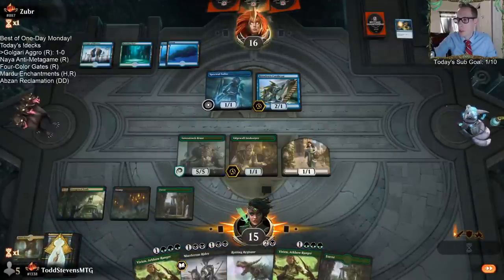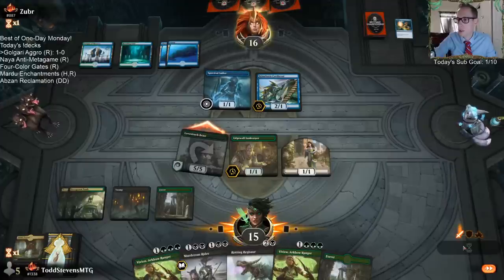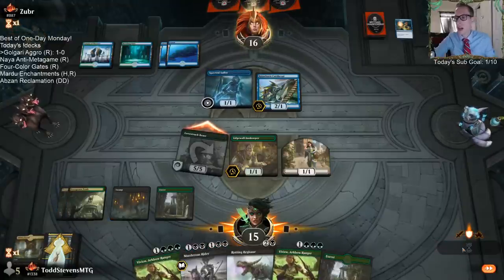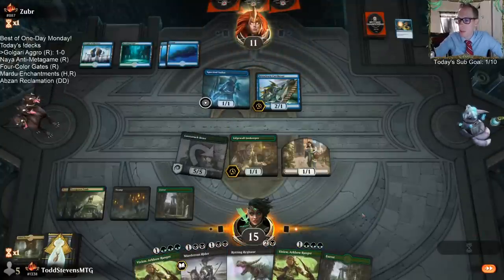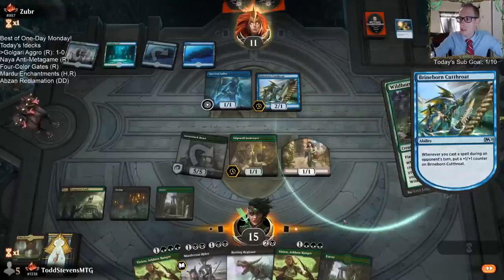We don't really have to act right now with Lovestruck Beast in play, being able to attack the opponent for five. I don't need to just play into an easy Frilled Mystic. Wait for them to tap their mana, then I kill the Cutthroat — kind of thing.